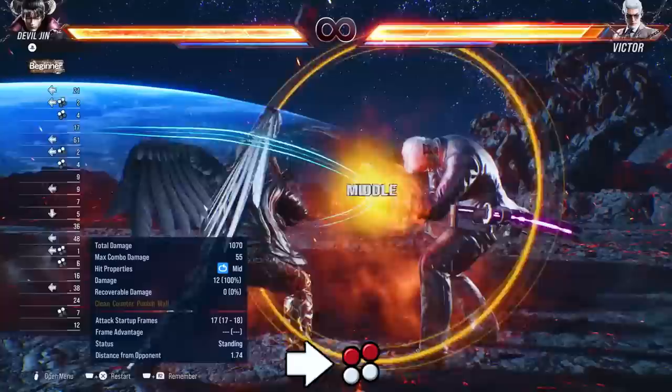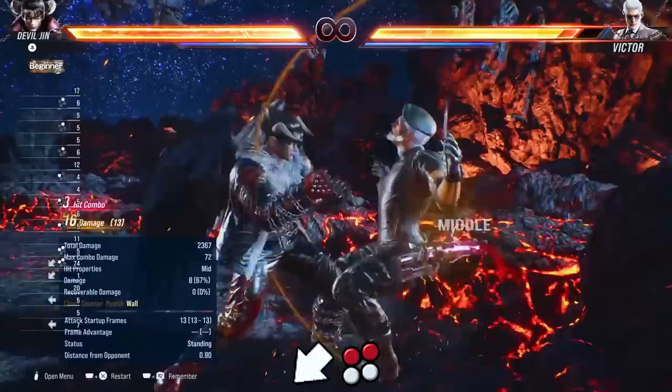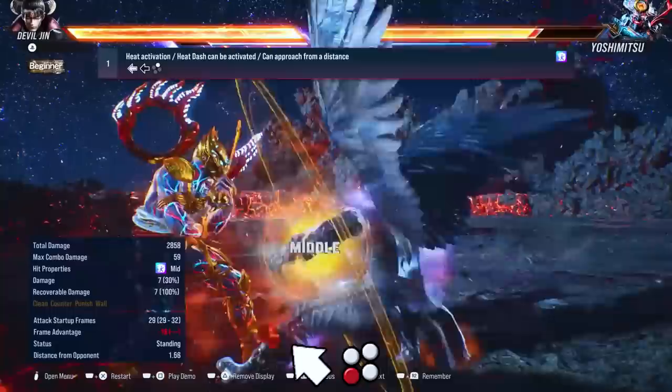Forward 1 plus 2 can no longer be cancelled, but it's now only minus 12 on block. Back 1-2 can still be cancelled and remains the same. Down back 1 plus 2 at full charge gives a guard break and you're plus 10, so you get a free 1-1-2 if your opponent blocks it — I love this move and I'm gonna abuse it at the wall. Down forward 1 plus 2 is now back 1 plus 2 and it's only minus 1 on block — it was minus 4 before. He also has a crazy backswing low heat engager, up back 3 — it's minus 18 on block but the evasion is incredible.